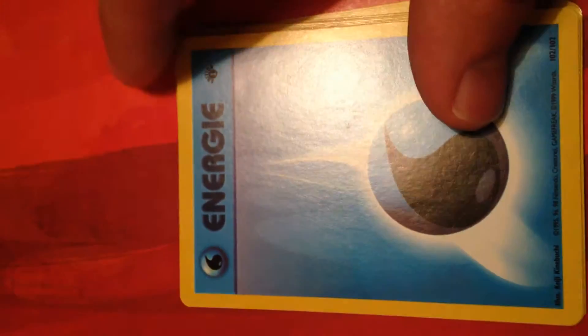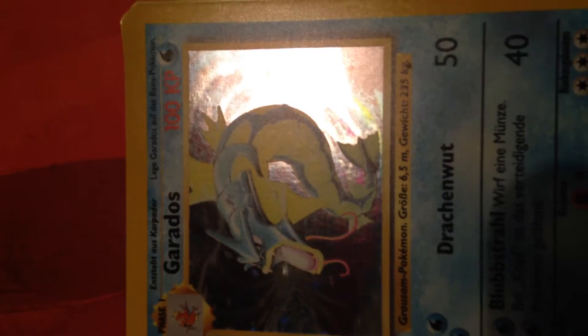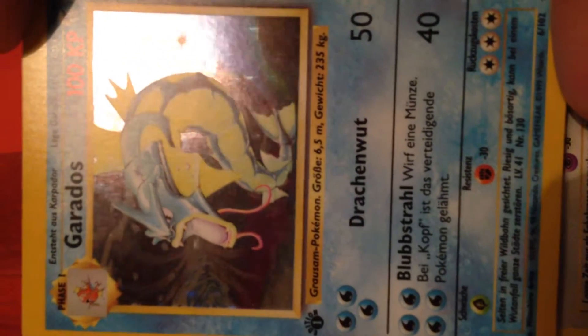First, we have a first edition energy — not land. Followed by another first edition energy. A holo Gyarados. Nice. I don't know what that's worth.